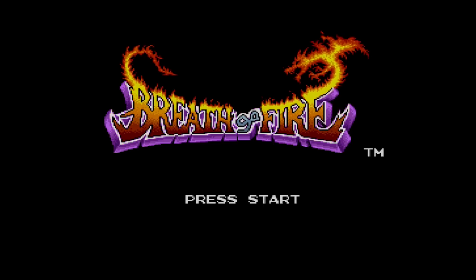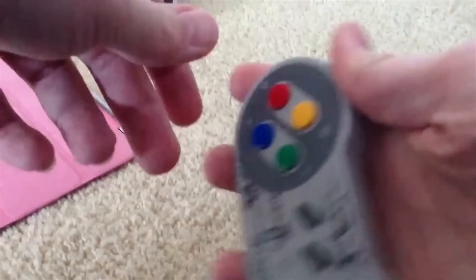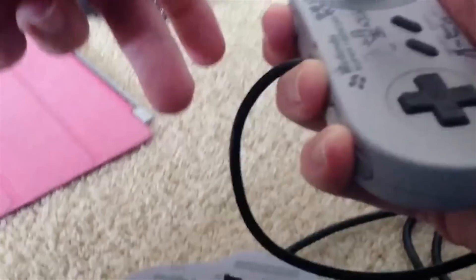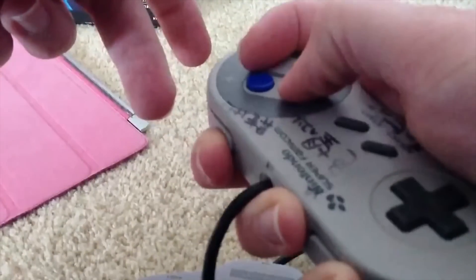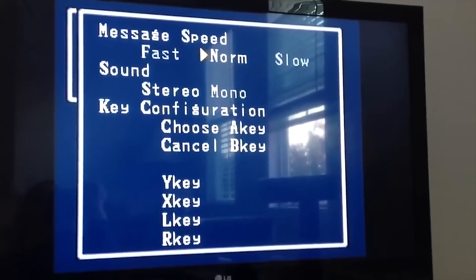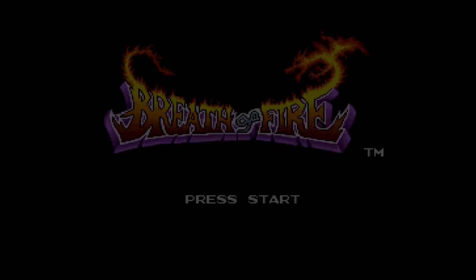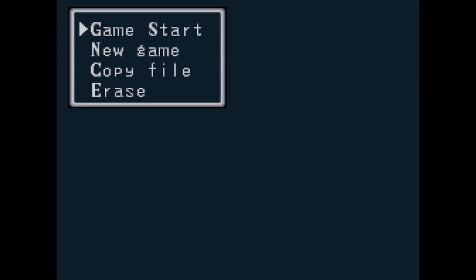Through reverse engineering, YouTuber MiriaChan discovered a few years back that by inputting a special code on the name entry screen on the second controller and then naming Ryu after certain familiar Street Fighter characters, you'll be able to unlock saves that start you off later into the game. You'll even get a level increase, some equipment, and 100,000 zeni.